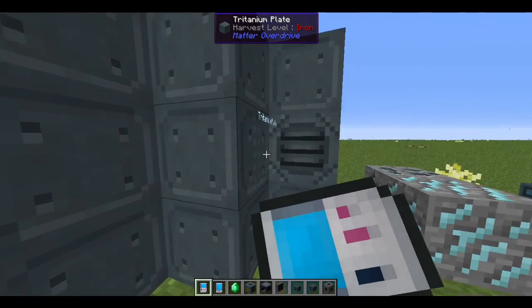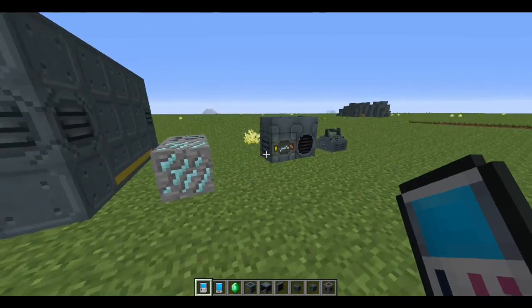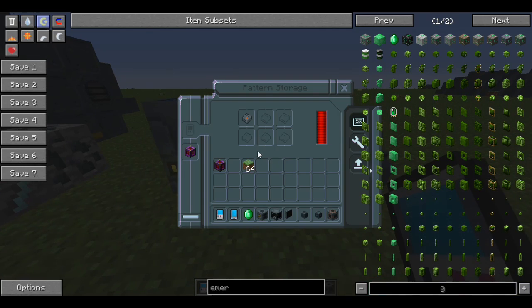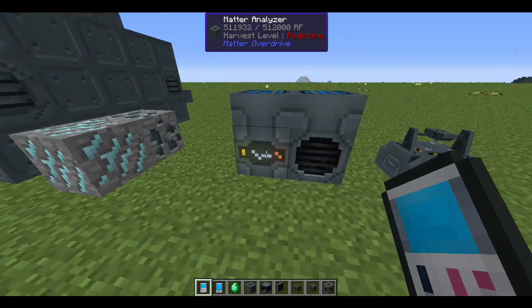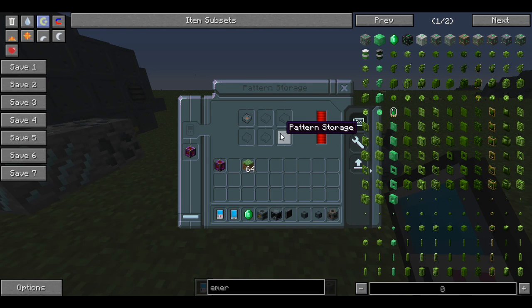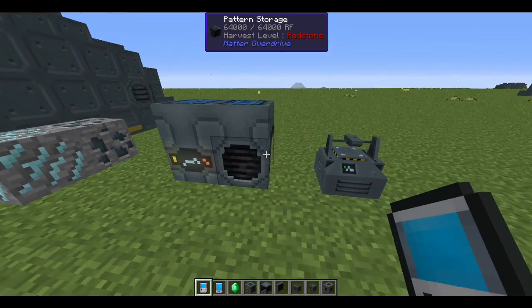When scanning manually with the matter scanner you get 10% per block, but when you use the matter analyzer you get 20% per scan. So you can see items jumping to 60%, and it keeps going until you reach 100%. Once an item hits 100%, you can use the next machine — the matter replicator — to actually create it.